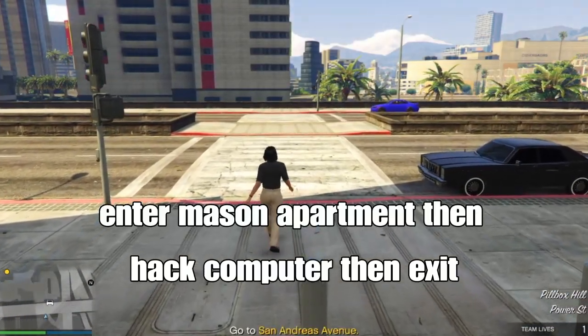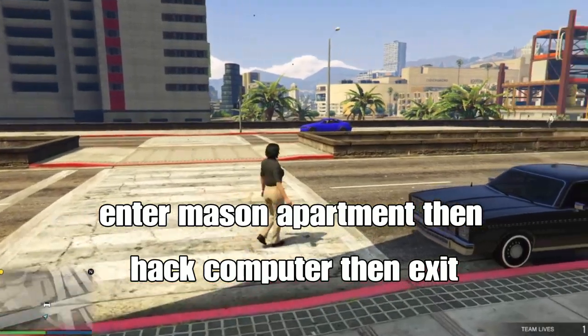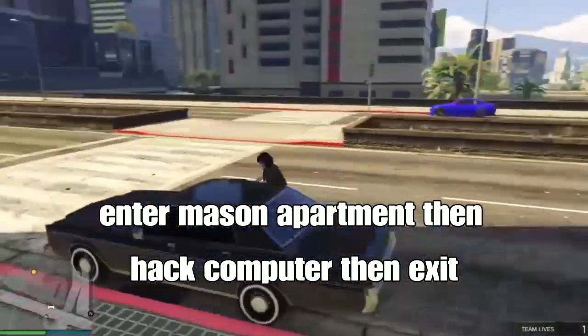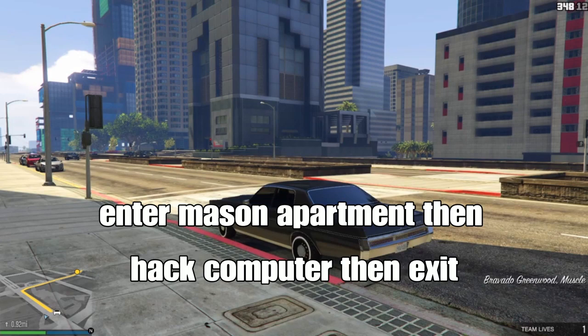Go ahead and talk to ULP. ULP will load you into the mission. You want to enter his Mason apartment, then hack his computer, and then exit the apartment. I'll show you guys what to do next after you exit the apartment.